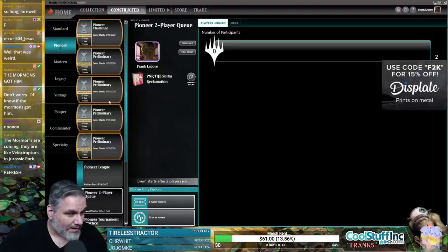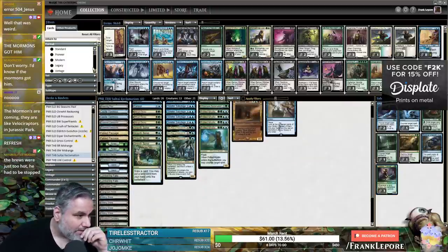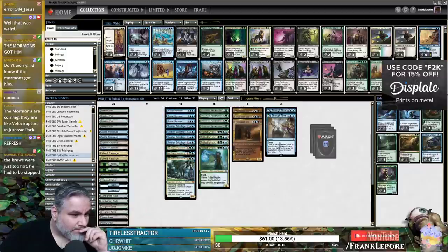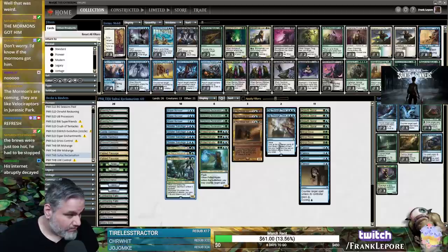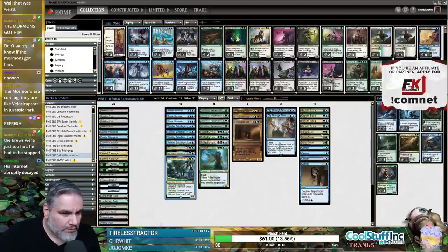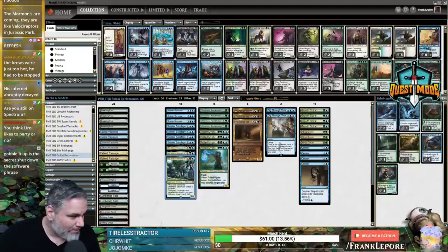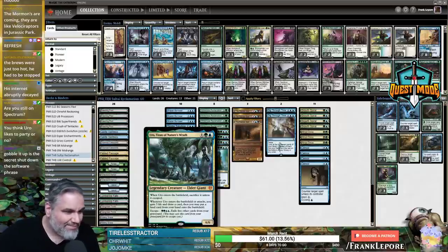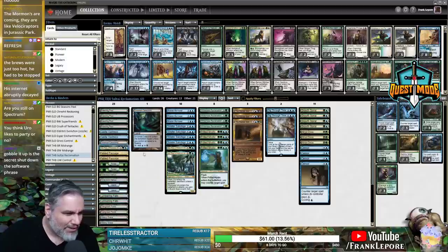What are we changing here? I think we want one more black source — we have two Woodland Cemetery, two Drowned Catacomb, four Watery Grave, two Overgrown Tomb. Maybe we just want one more Overgrown Tomb in place of a Forest — I don't think we need four basics. I do want the double blue for Sinister Sabotage and Brazen Borrower. I also like Essence Scatter — very, very good. I put one in the land pile — so all our black sources are right here, plus those two, making 10 black sources.